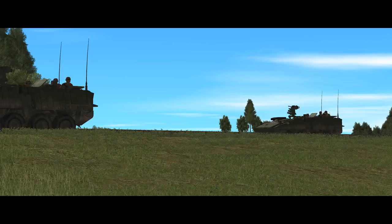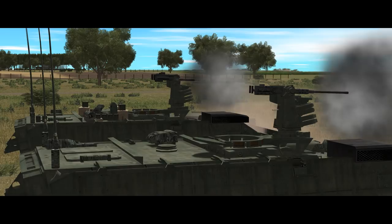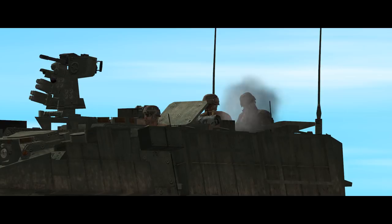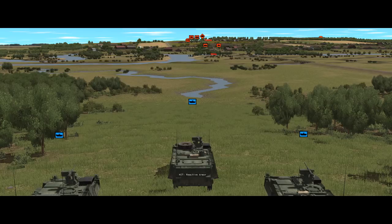Two of the passengers can stand up in the rear top hatches and keep an eye out. These can and will use their personal weapons, but they're very exposed and are mostly there to increase spotting. In terms of protection, between the hull and bolt-on armour, the Stryker is well-protected against heavy machine gun fire and artillery fragments. On top of this, the infantry carrier M1126s have explosive reactive armour tiles to protect against shaped-charge warheads.